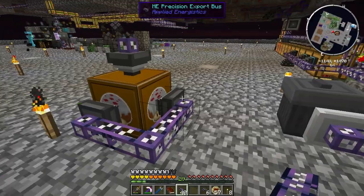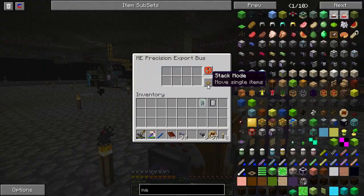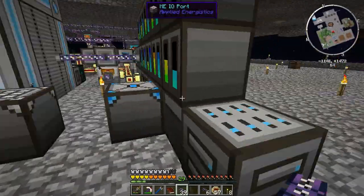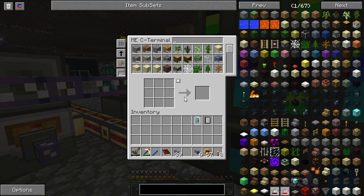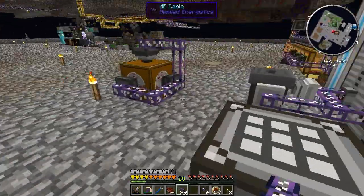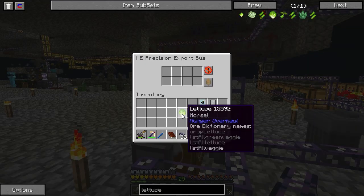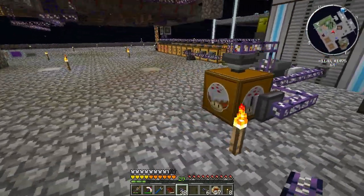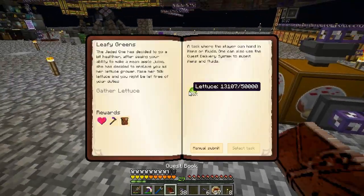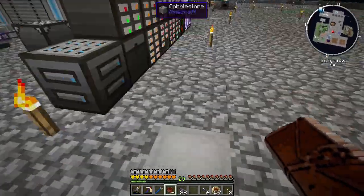I'm going to set up another export bus for liquid. Where's the fluid export bus? Do you have all the ME Cable? I have most of it. You just gave it to me. You can tell Pahamar's working in the AE system because it's flickering. And there we go. I'm going to come up and give it to you. Thank you, sir.